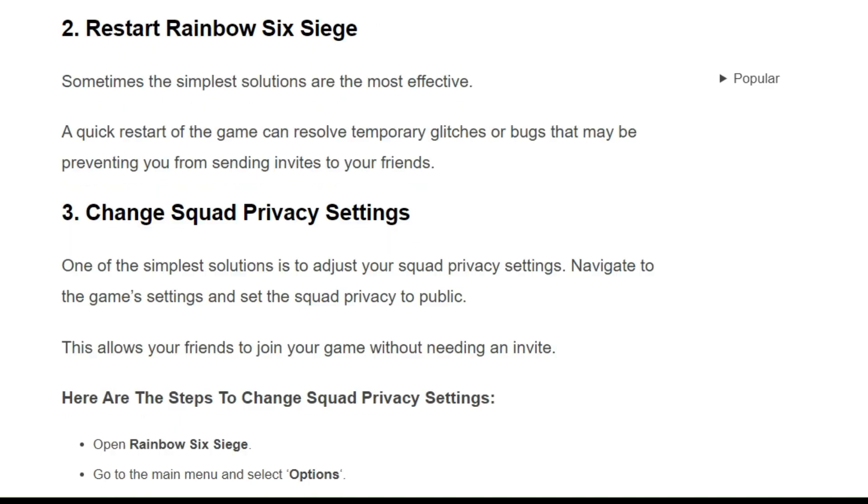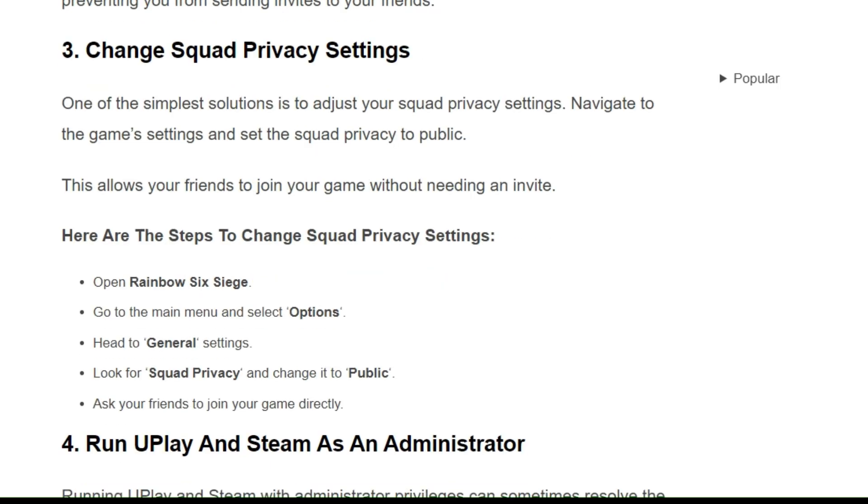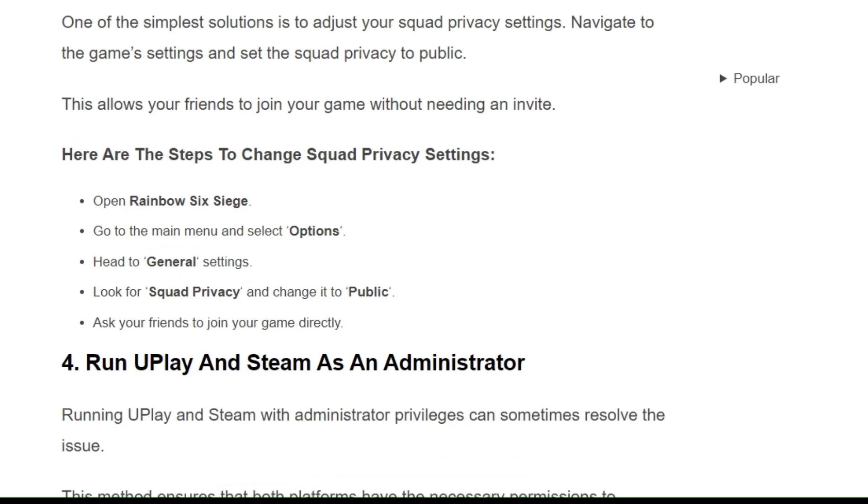Solution 3: Change squad privacy settings. One of the simplest solutions is to adjust your squad privacy settings. Navigate to the game settings and reset the squad privacy to public. This allows your friends to join your game without needing an invite.